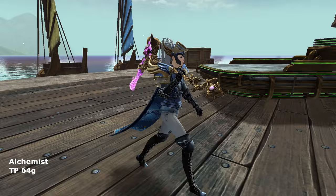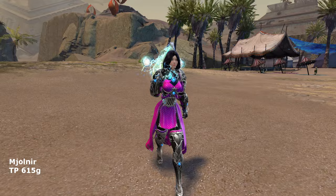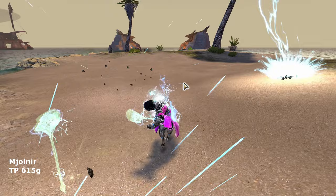Next, we have Mjolnir, the granddaddy of lightning hammers. This weapon is as old as the game and was the go-to for many players years ago. Its bright effect speaks for itself as probably one of the most eye-catching weapons in the game. It shares the same skin as the Elementalist's Conjure Lightning Weapon, so you can try it out in game yourself.